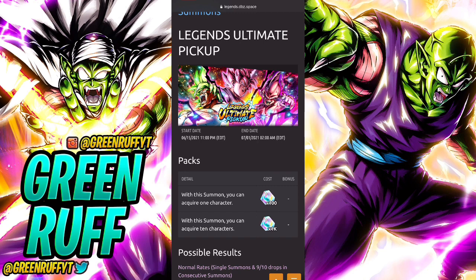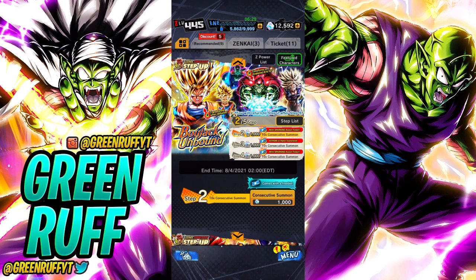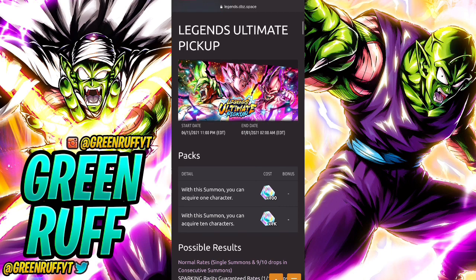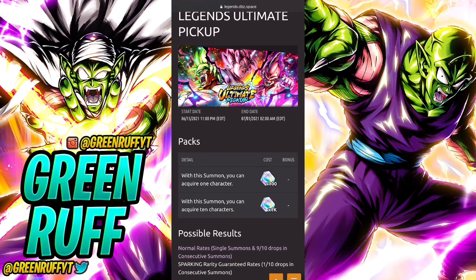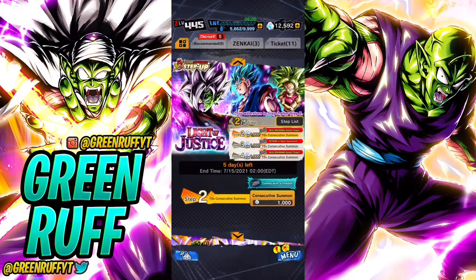Here's the thing though - these Legends Ultimate Pickup banners also have LFs. And not only that, every time you summon you're guaranteed a sparking - every single summon. So technically, every time you summon here you have a guaranteed chance of pulling an LF. On the current step-up banners, you can spend 4k CC and get no sparking units at all because sparking isn't guaranteed on each step.